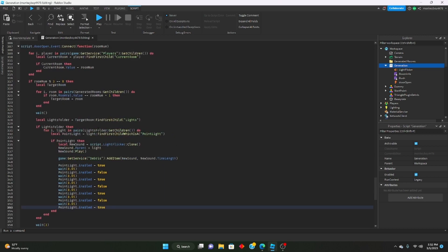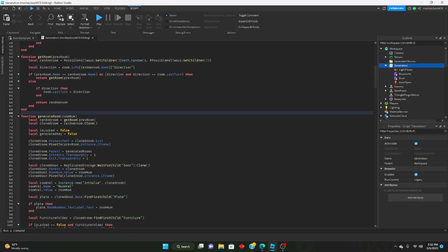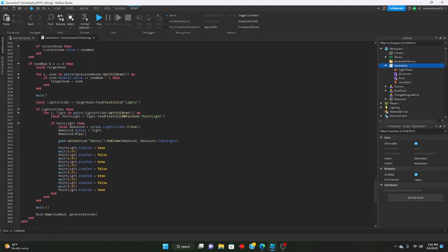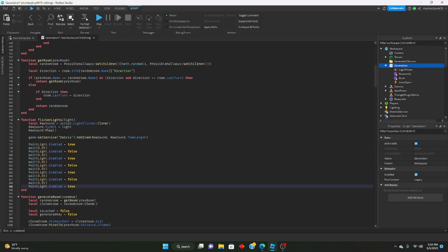If you want, we can actually do both rooms flickering. We'll take all of this and make it a function — we'll bring it to the top and say function flickerLights(lights). We'll cut the flicker logic and paste it inside the function, passing in the part and point light as parameters. Let's name the part parameter 'part' and keep the pointLight reference. That should be good.